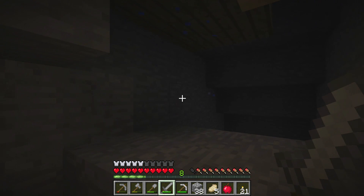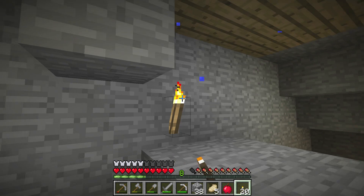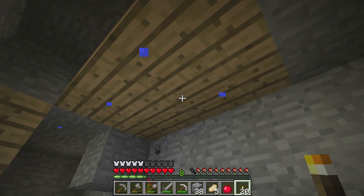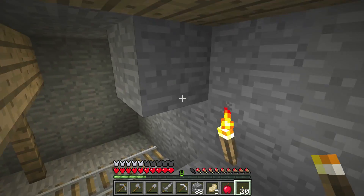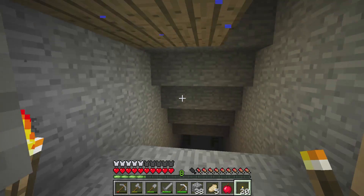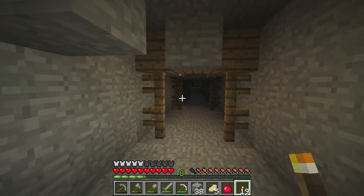Now we're getting quite a bit of gold. Like I said, gold isn't really useful for much of anything, but here it is. You can see above me there's water dripping through the stone and through the wood — if I were to destroy those blocks right there I would be flooded with water, and I don't want that to happen at the moment.